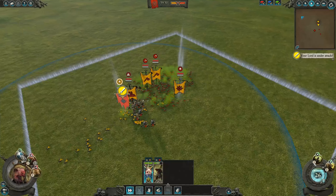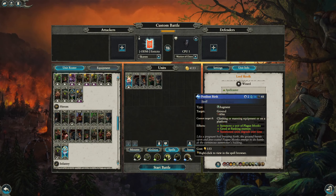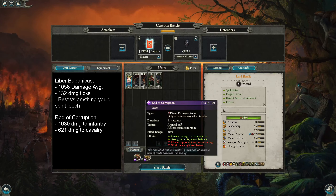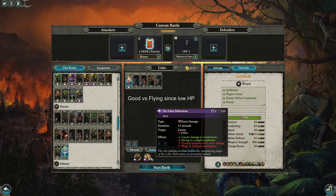As for his spells, you usually want to take Vermintide and Pestilent Birth, but a lot of people have been taking Pestilent Breath since this one is a little bit expensive now. His items are a must — they do insane amounts of damage. One's an AoE and one's a direct target spell. This also helps in a blob fight, and the Libra Bubonicus is also quite handy against Flyers.